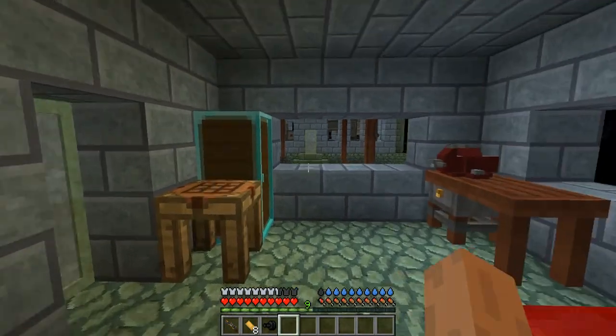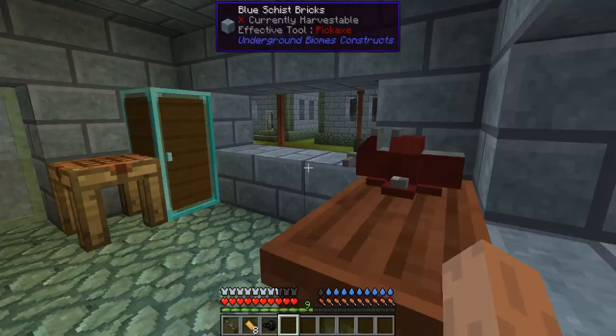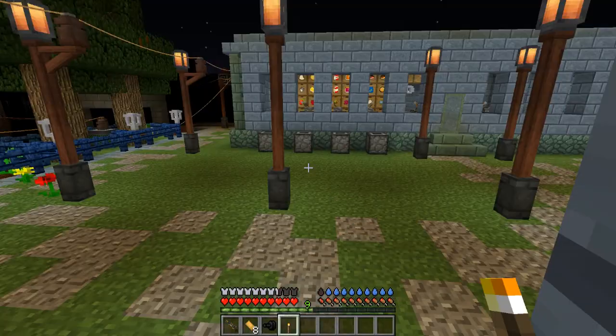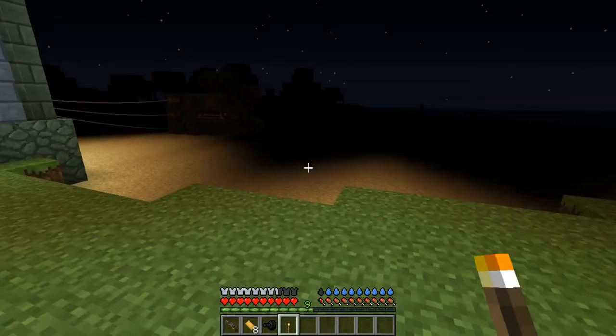These bullets trace, which is awesome. As you can see, if you look outside it is very dark — that's the Hardcore Darkness mod. However, one thing that's useful is while we have Hardcore Darkness, we also have dynamic lights.